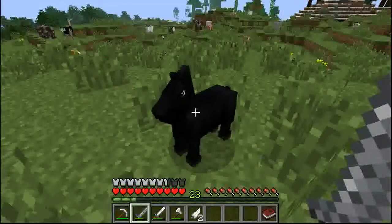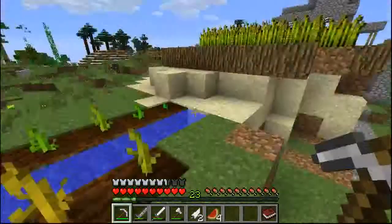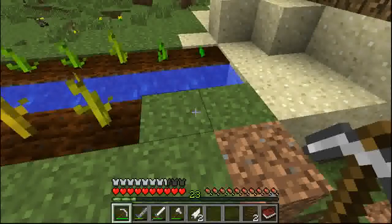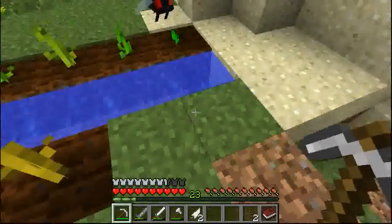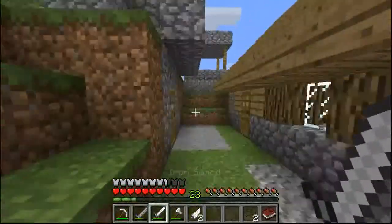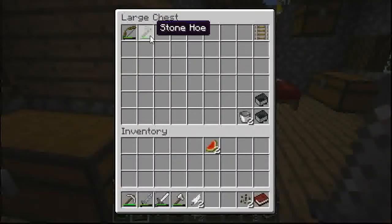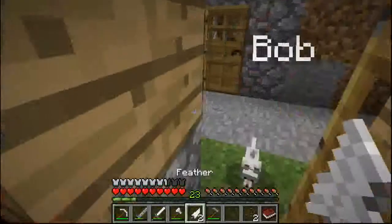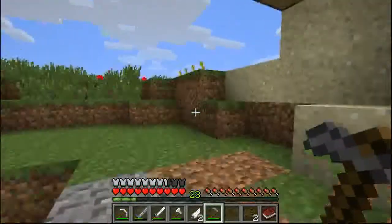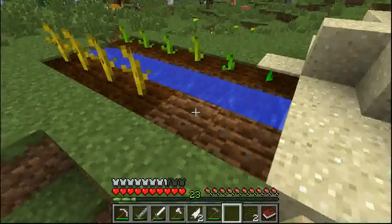Mini hearts — come here. Melons have been growing a bit, which is good. Bob apparently can't die, because Bob fell in lava a lot of times and just got out happily like nothing was happening.